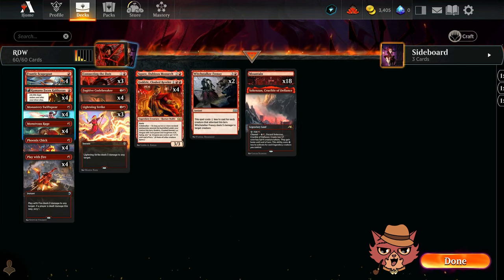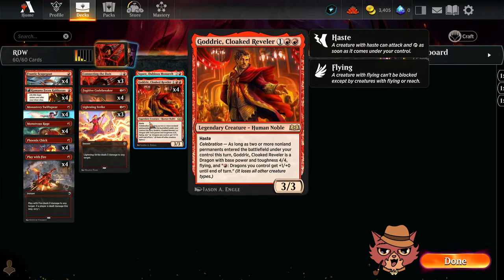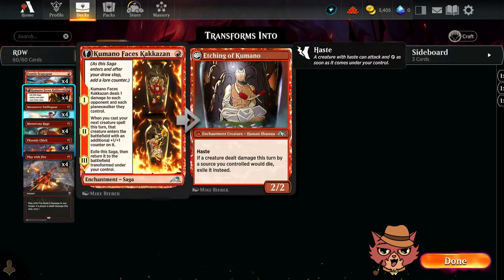If you do, Frantic Scapegoat is no longer suspected. So you could suspect Monastery Swiftspear, which sounds pretty devastating — menace on a Swiftspear is threatening, and you're not blocking with it often anyway. Or you drop Suspect onto Godric: if you didn't hit the celebration cost, now it has menace, or if they have a flyer, it's flying with menace anyway.